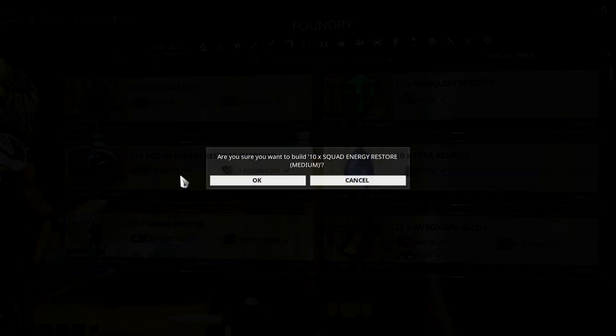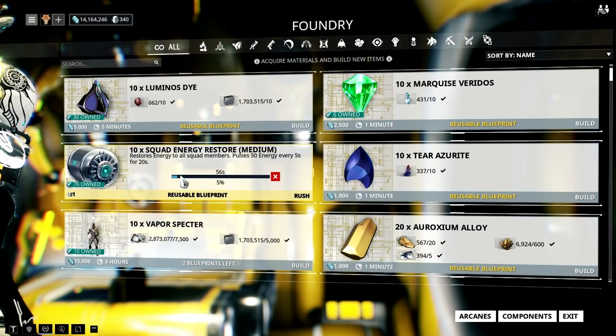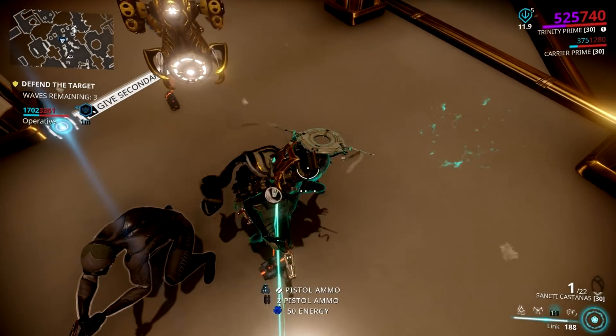Lastly, energy pads will also do the trick — try to bring as many energy pads as possible. When you have all of this, you're ready to have fun with your Trinity nuke build. That's it!